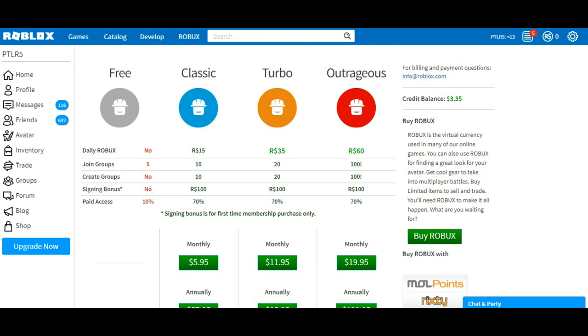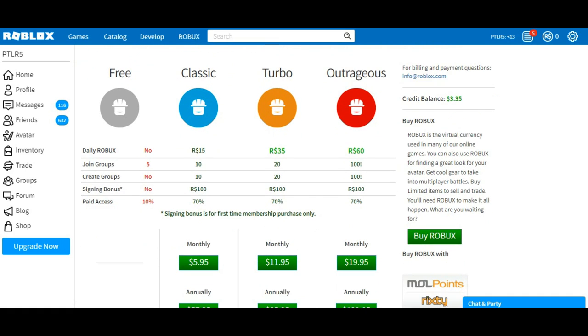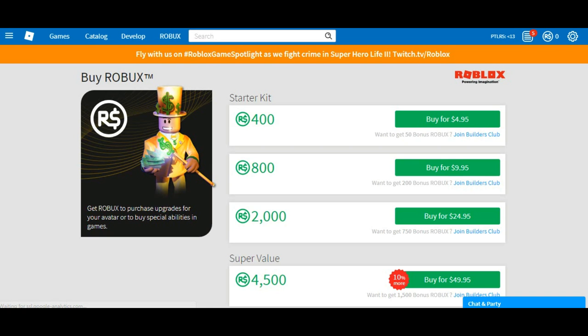For the next option, you can just go ahead and buy Robux. Most of you know how to do this, but I'll show you anyway. Go to the Upgrade Now button like I showed you before and click it, then go to the right of your screen and hit the Buy Robux green symbol.